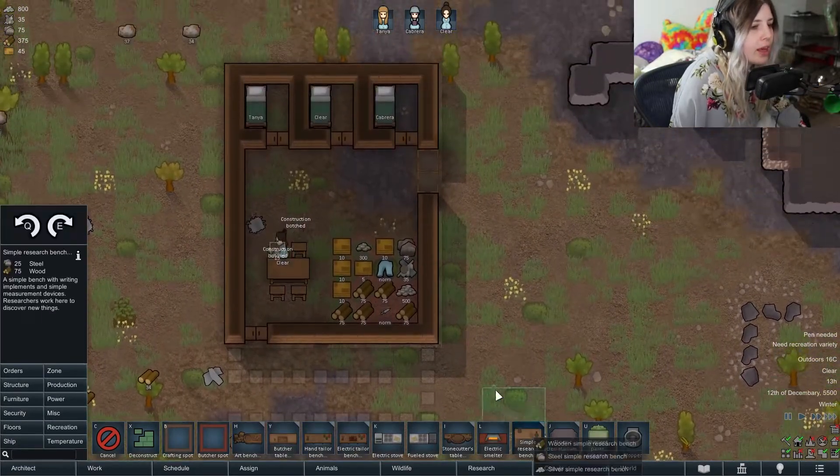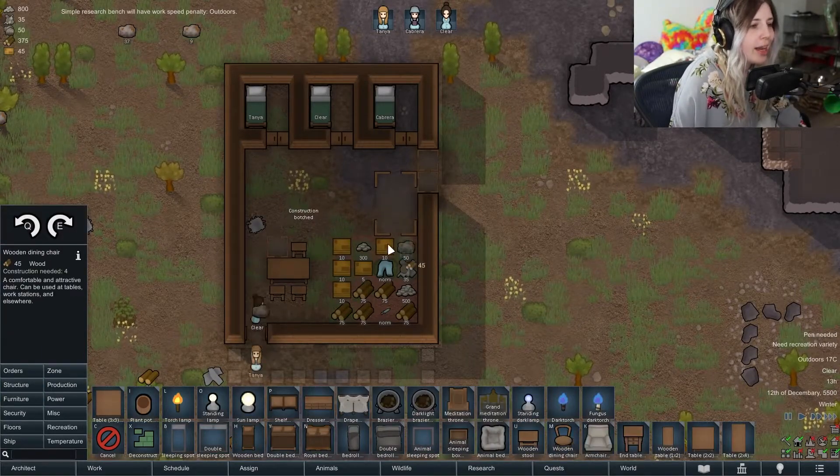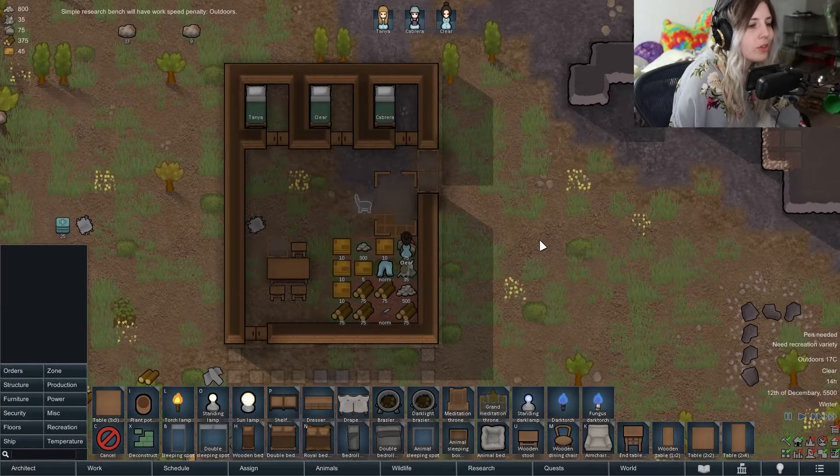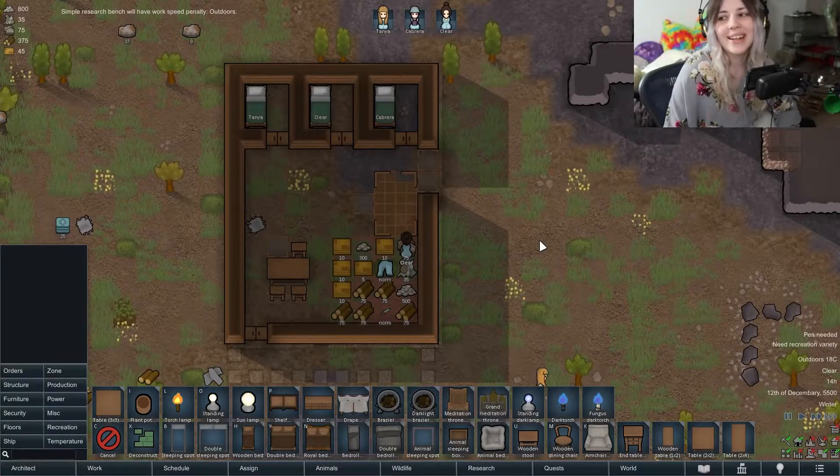Another very important thing early on is a research bench. Put a research bench in as well — you're going to have to get on that soon because there are a few things that are very essential early on.